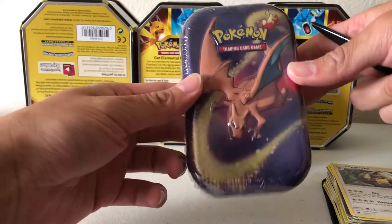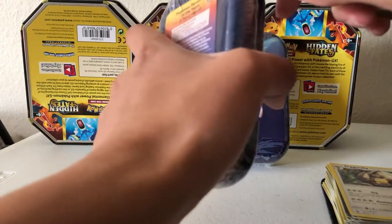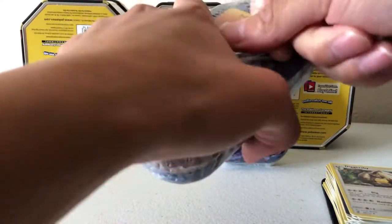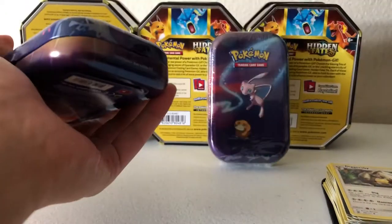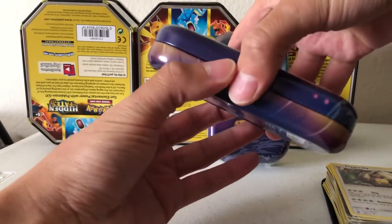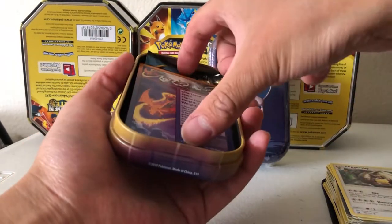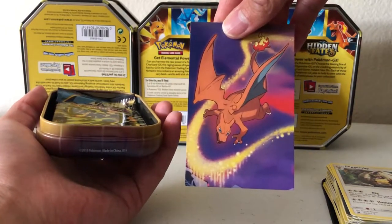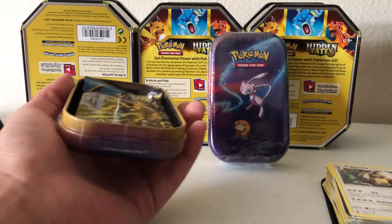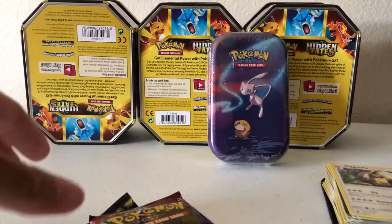Mew is actually one of my favorite Pokemon, so I'm going to save Mew for last. Let's do Charizard next. I mean look how cool that artwork is - I think they did a really good job with the illustrations on these tins. Here's a better look. The usual coin, we got our Charizard poster card, the facts on the back, and we have our packs - really jammed in there.